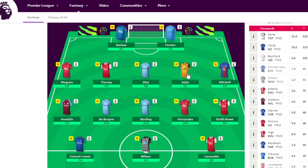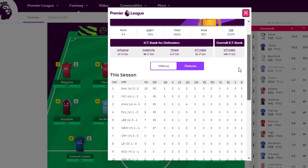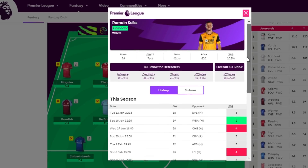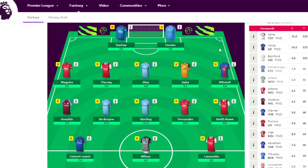Seiss is another option — Wolves have been very poor defensively but in terms of goal threat he's right up there for defenders, scoring against Brighton. He's a real threat from set pieces and still an option, although Everton is still a bit of a tough fixture. Personally, a Man Utd defender like Maguire or Wan-Bissaka would be much better, and Man City defenders are in another stratosphere at the moment.